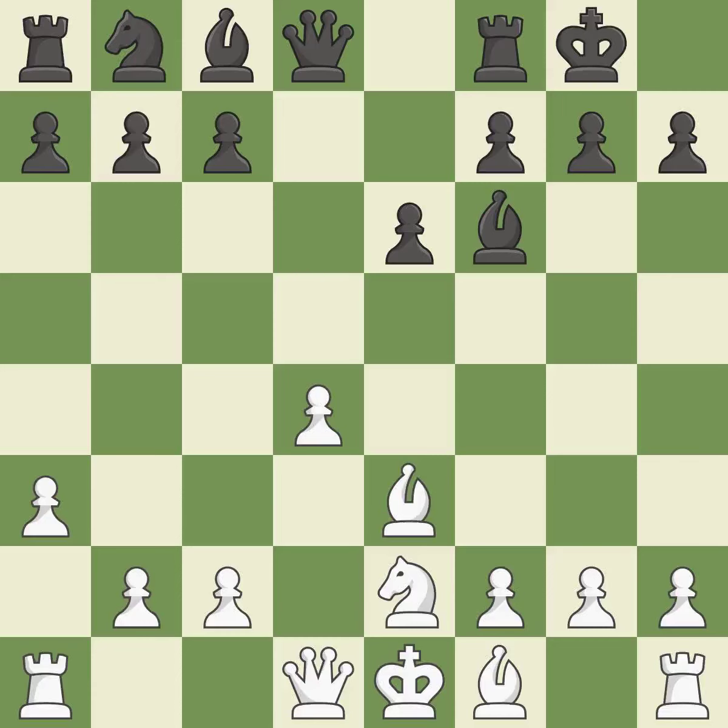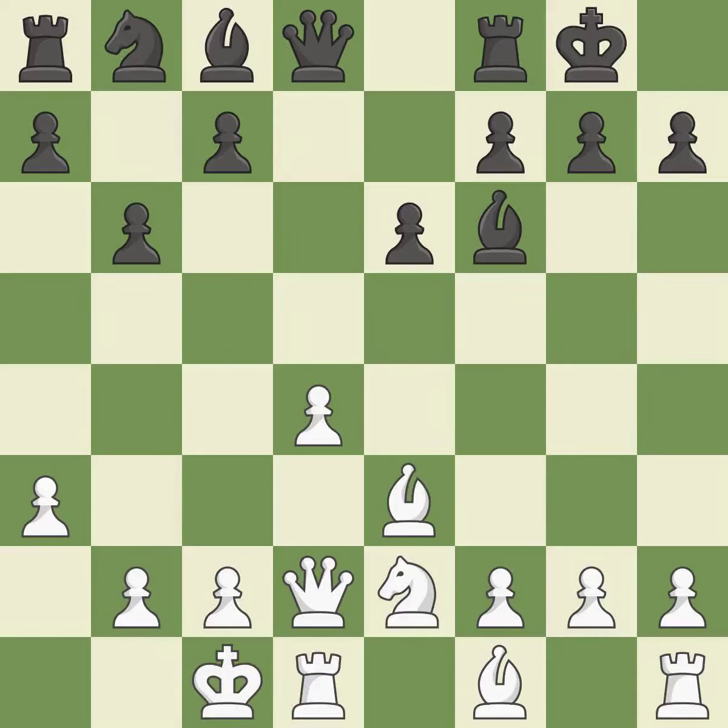A queen moves off its beginning square and into the action — it is ideal. Castling gets the king to a safer square, out of the center of the board, while also developing a rook. Castling to the opposite side of the board as the opponent normally leads to a sharp, attacking game — it is best.